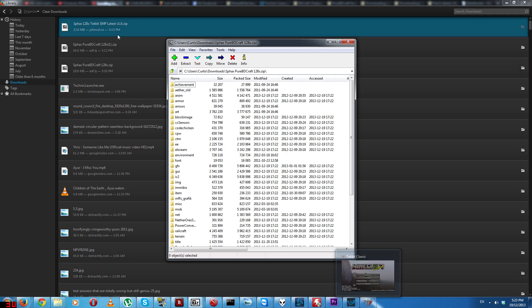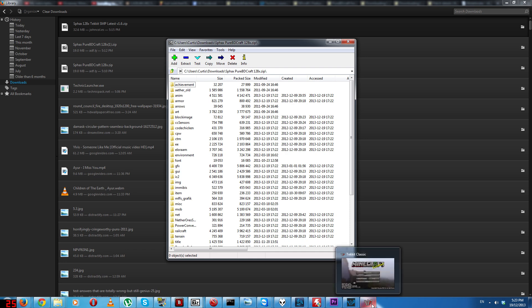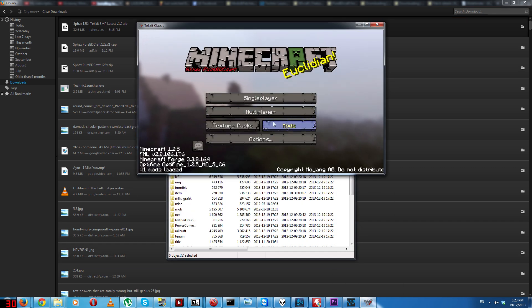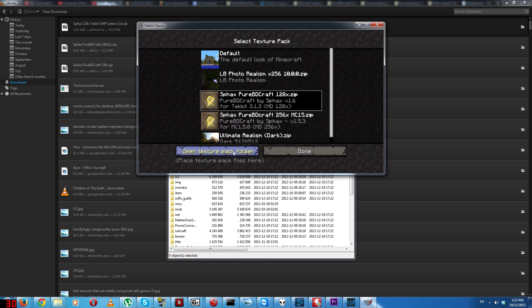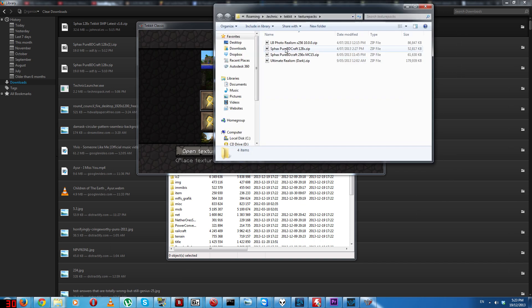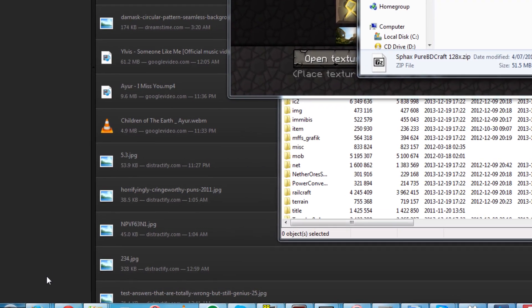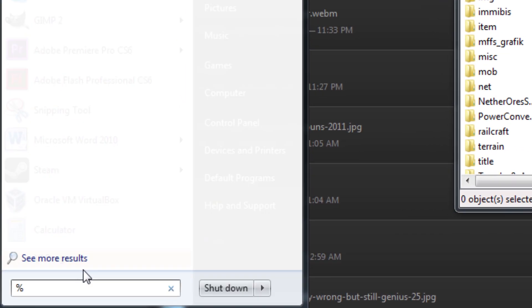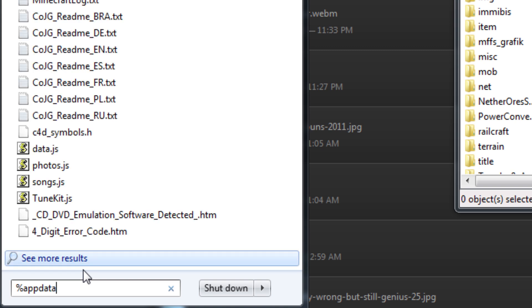So you want to get this file and add it to the texture packs just like you would normally with any other Minecraft texture pack. There are two options: you can go to Texture Packs, open the texture pack folder, and copy it in, or you can do it manually by typing %AppData% in the Run dialog.